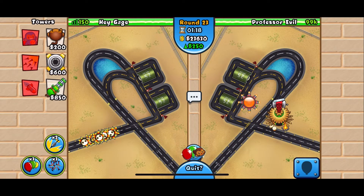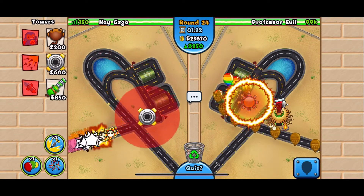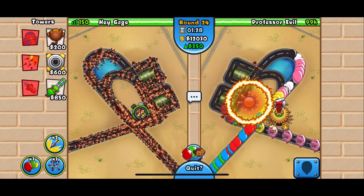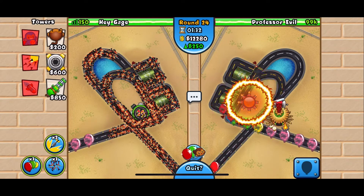Right here I make a pretty stupid mistake — I delete my 4-2 spike factory at the front of the map. I was thinking this challenge ended at round 24 and not at round 25, but I quickly noticed that there's still tons of balloons coming at me. So I place a 2-4 spike factory, use my spike storm, and clear them out.